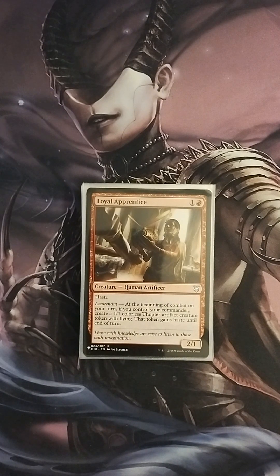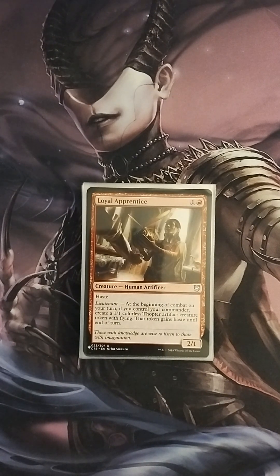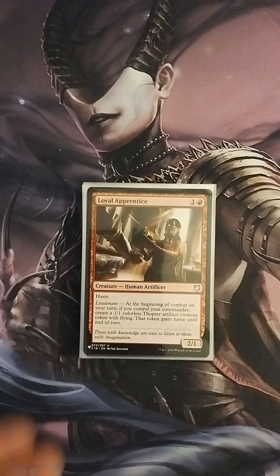Loyal Apprentice is probably one of my favorite cards in this deck. It's a 2/1 for one colorless and one red with haste and the Lieutenant ability. At the beginning of combat on your turn, if you control your commander, create a 1/1 colorless Thopter artifact creature token with flying, and that token gains haste. This gives me sac outlets and shot blockers, and as long as I have either Tevish Sat or Rogah on the field, I'm always going to get that ability.